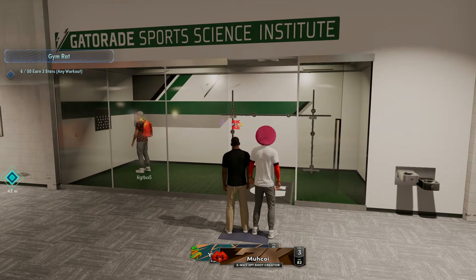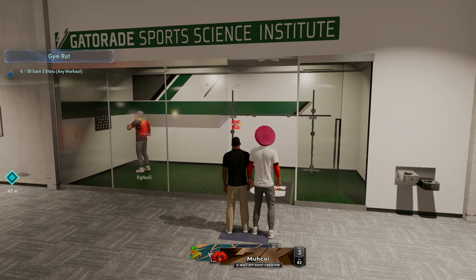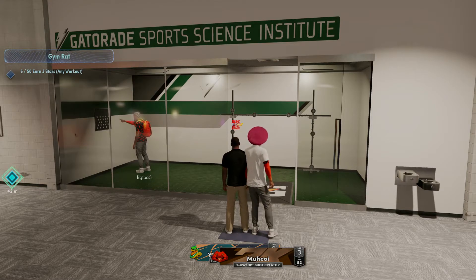As you guys can see, in the quest in the top left it says 6 out of 50 — earn 3 stars for any workout. Instead of doing any workout, you're going to want to come to this workout that's in the very back of the gym, as it gives you 1 star every time. The other ones you have to wait every other week, but you can finish this one all in one day.